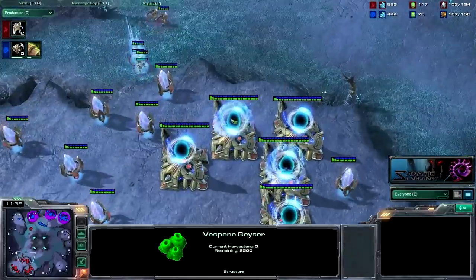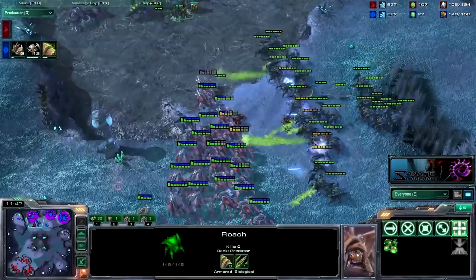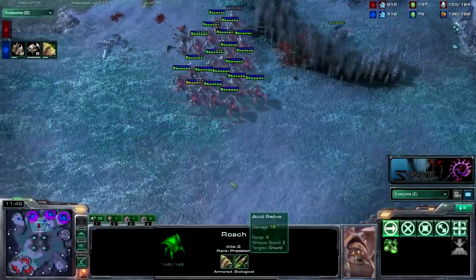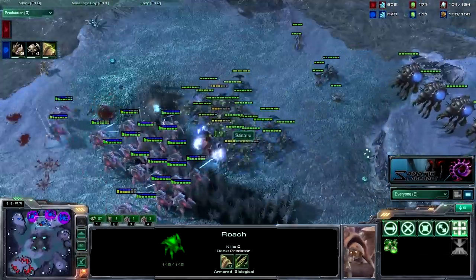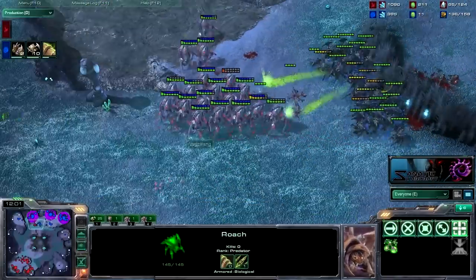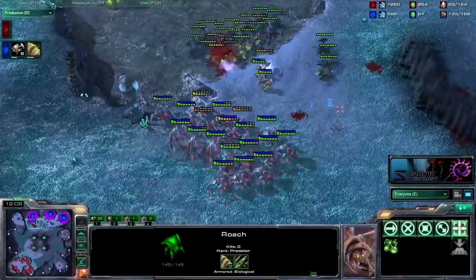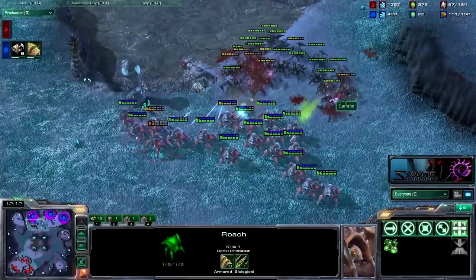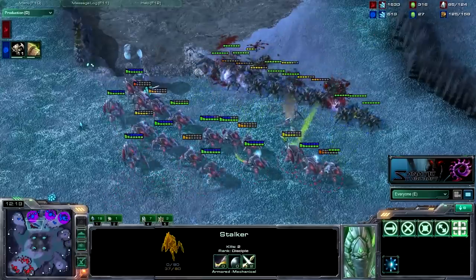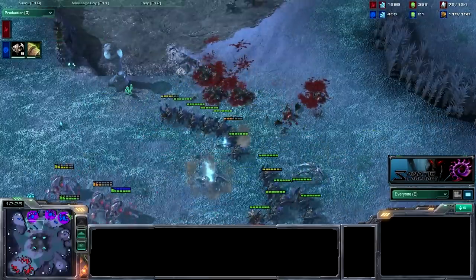He's not getting that fourth gas now — he only needs three gas. From here he's just gonna mass stalkers, it looks like. All you need to do, like I said, is mass roaches. I could have done a lot better if creep was spread all around — it would have been a lot easier. My roaches would have been faster and I could have attack-moved up faster. But pulling this off from here is simply not too hard.